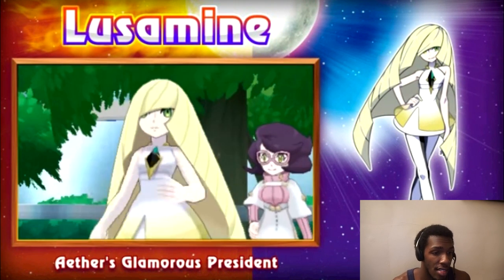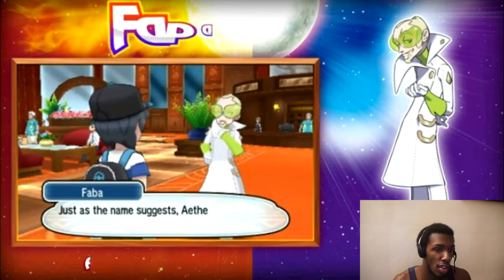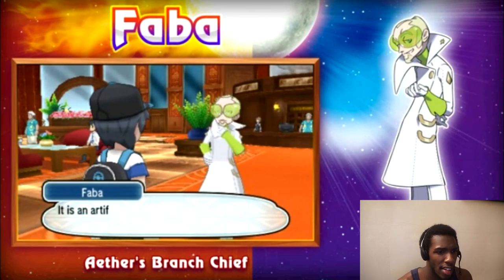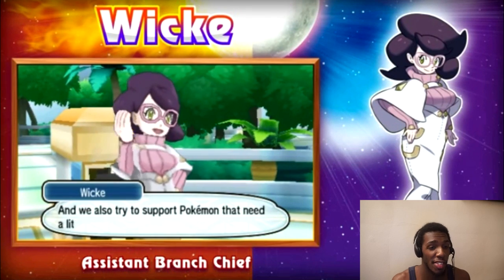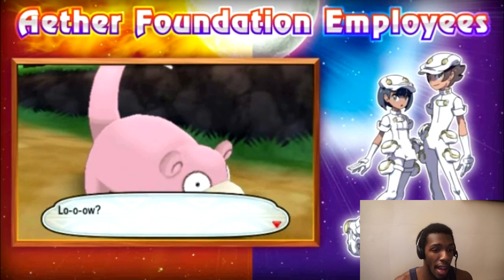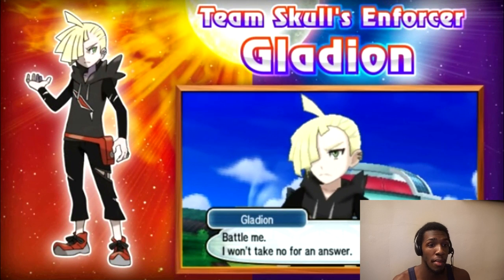Welcome to Aether Paradise, the Aether Foundation. There's Lusamine — I love the art for her, she looks awesome. She's the president of the Aether Foundation. And this is Faba, Aether's branch chief. And this is the scientist Wicke — a lot of people are starting to call her 'Wickey.' Aether Foundation employees look freaking sick — they remind me of the anime. They look dope.